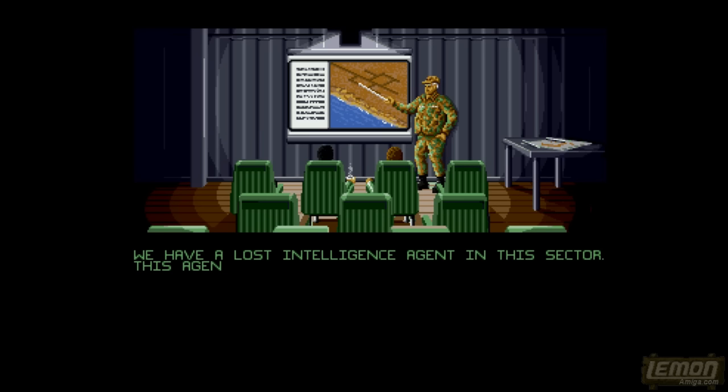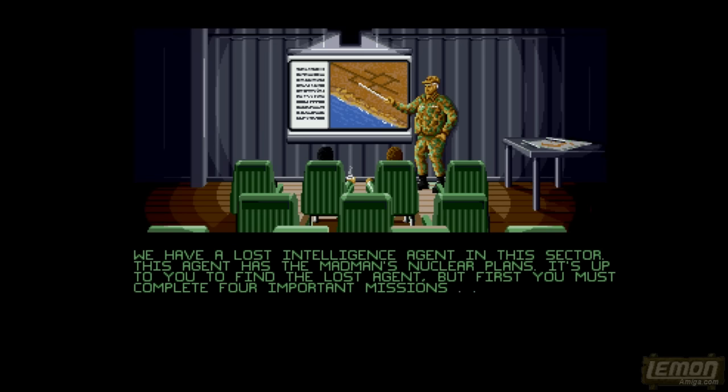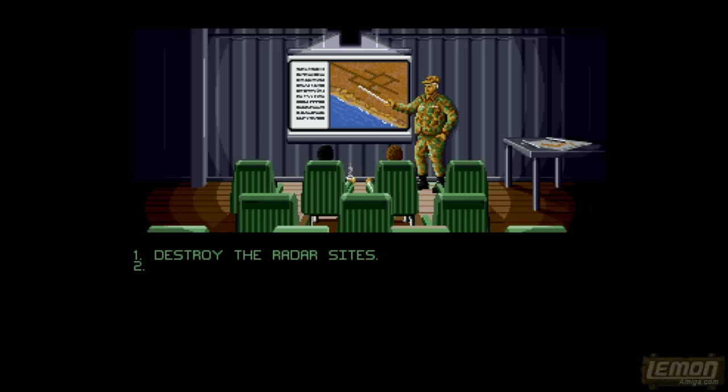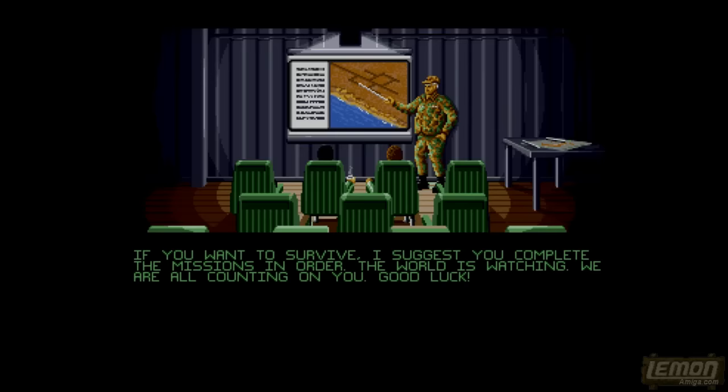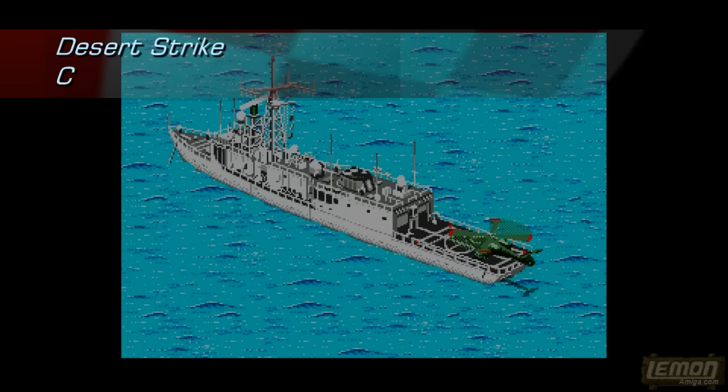Before each mission we get a major briefing screen, although it's not a major event as the map doesn't change from briefing to briefing, and neither does the animation. The first objective is to blow up the radar sites, then blow up the power plant on the airfields, and then hit the enemy command bases on that very first mission. If you want to survive, you'll need to be handy with those guns and use your wits — it's not a pushover.